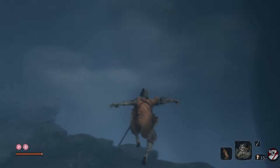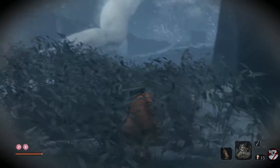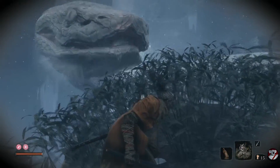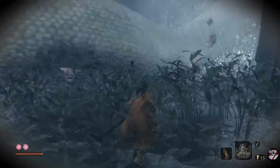Now immediately run where I'm running now, and then you have to jump carefully across this spot here. Stay on the edge and crouch. He'll come in close, but he will miss you so long as you're right at the edge. All you're doing here is waiting for him to basically return to where he came from.